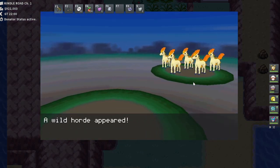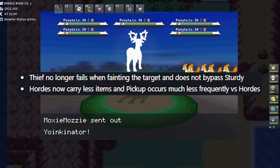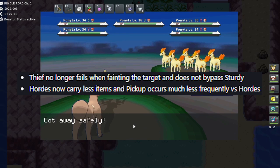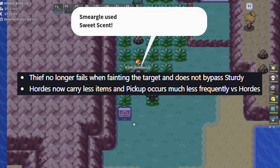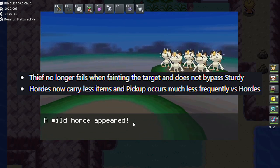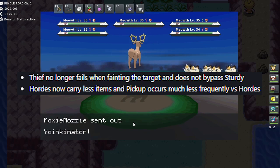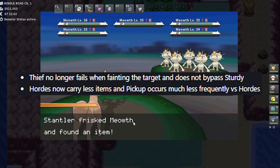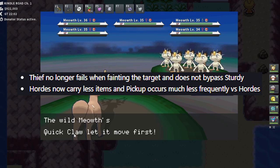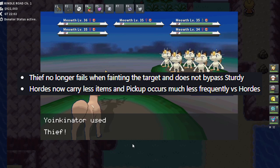There are some tricks to it — we'll get to those later. Thief or Covet no longer fails when fainting a Pokémon. This is huge. That means we no longer need to use low-level Pokémon or worry about critical hits fainting the Pokémon and not getting the item. Now we can just use a level 100 Thief Pokémon and we are good to go. It's awesome, but the Frisk change makes it a little harder.